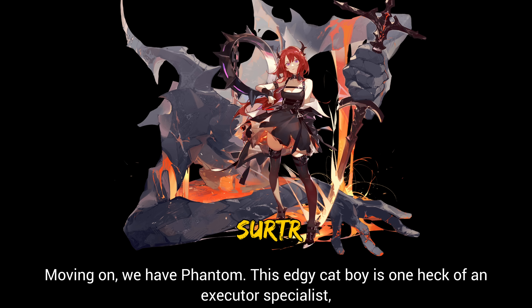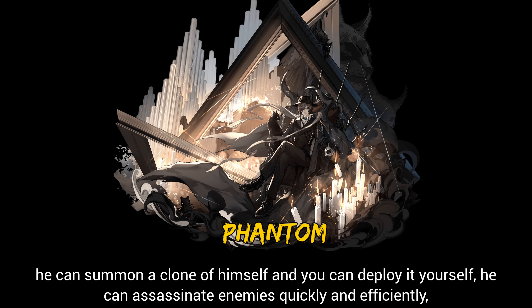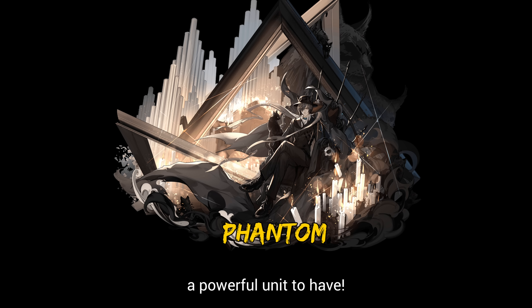Moving on, we have Phantom. This edgy catboy is one heck of an executor specialist — he can summon a clone of himself and you can deploy it yourself. He can assassinate enemies quickly and efficiently, making him a powerful unit to have.